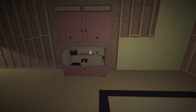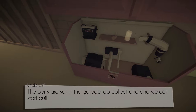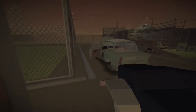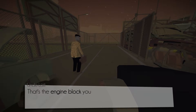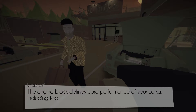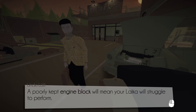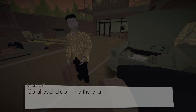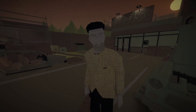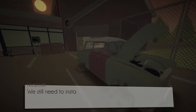The parts are sat in the garage — go collect one. I have absolutely no experience with cars, by the way. I don't drive. I have a provisional license but not a full one. That's the engine block — the core of your Leica setup. The engine block defines core performance including top speed and acceleration. A poorly kept engine block will mean your Leica will struggle to perform. That was easy.